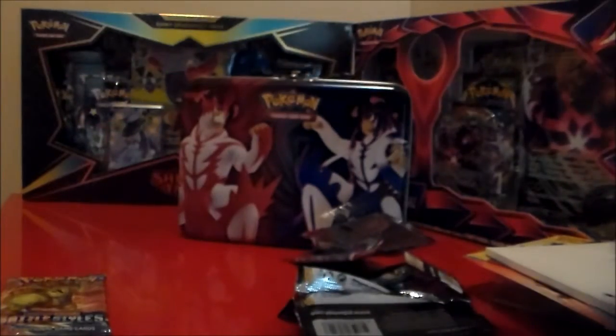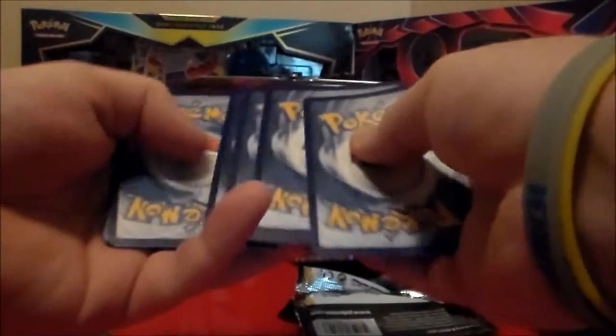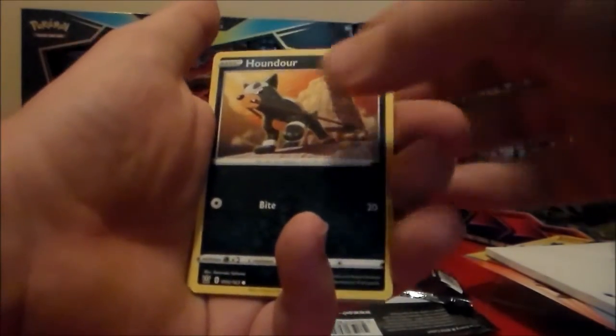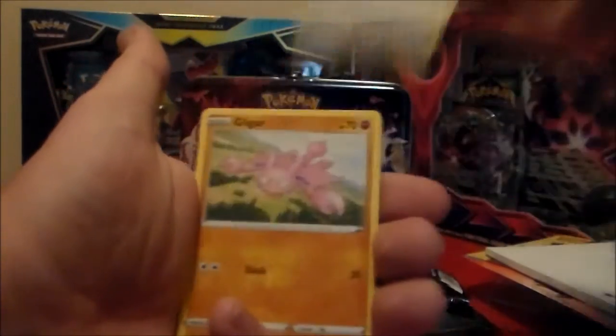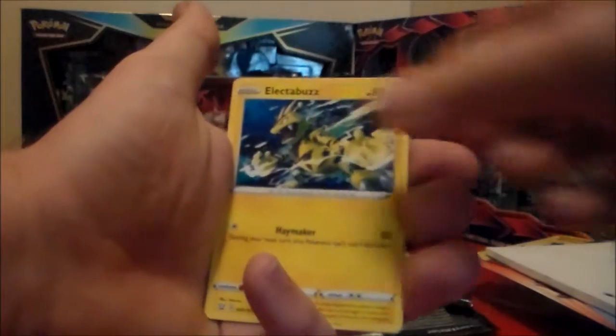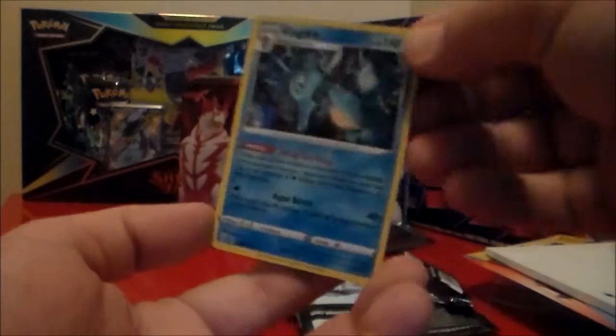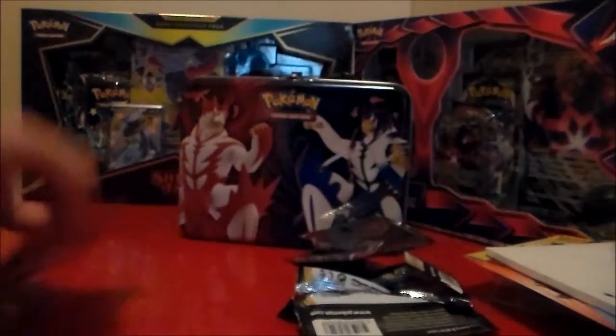We got two Battle Styles here. We got a Leaf Energy, a Swords Dance Supporter, a Crawdaunt, a Double Edge, a Houndour carrying a big ol' rock, a Skorupi, a Honedge, a Gligar, an Electabuzz, and an Antislash — that's a Rare Reverse — and a Kingdra Reverse Holo.